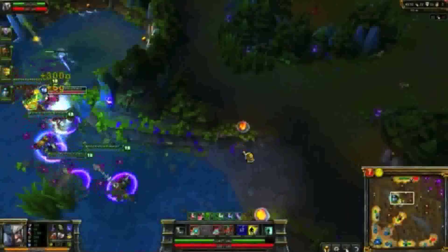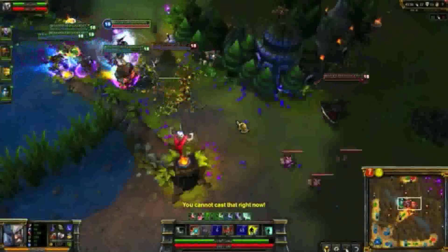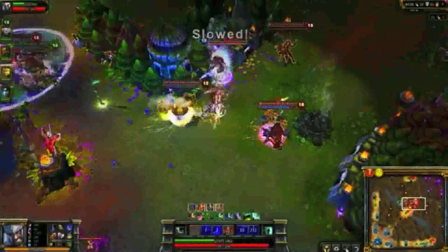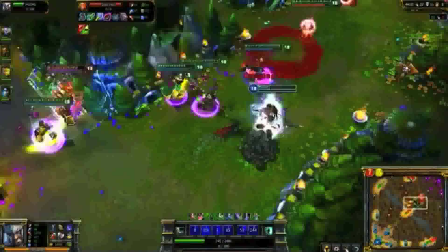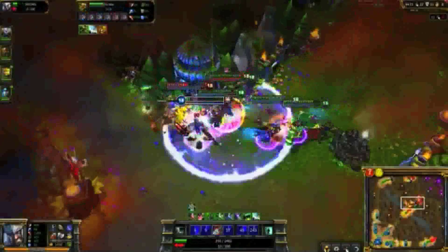The single most important thing to do as Tryndamere is to dodge disruptive tanks. Here, I know a teamfight will start, and I use Spinning Slash and Flash to jump over Alistar, heading straight for Vayne. Oracle's Elixir allows me to take her down despite her invisibility. As I chase Vladimir, I note the duration on my ultimate — Hemoplague would certainly have killed me, so I retreat to find another opening. I turn onto Blitzcrank and kill him quickly.